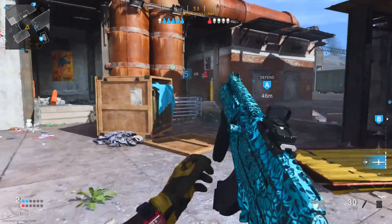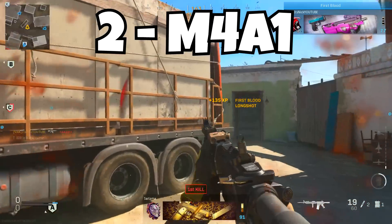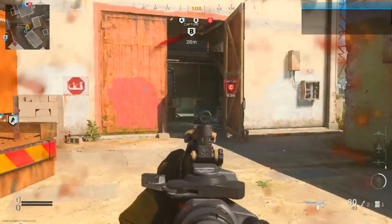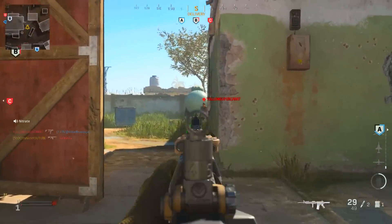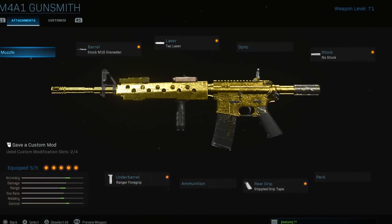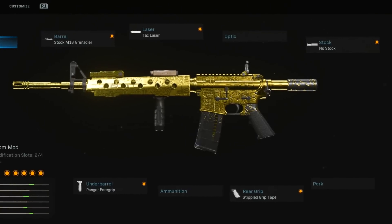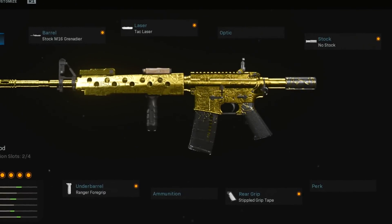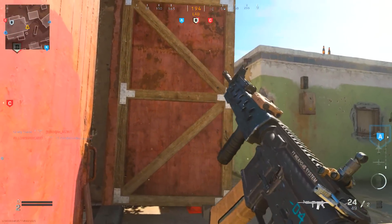Number two on this list is the M4A1. I've given you guys a lot of M4A1 classes, but this is one I recently started using again after about five months. The barrel is the Stock M16 Grenadier — it gives you damage range, bullet velocity, and recoil control. It does take away ADS speed and movement speed, but we'll get that back with the next attachments.